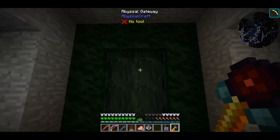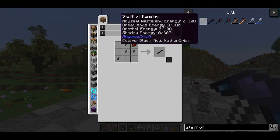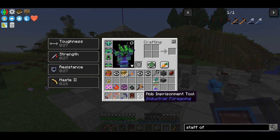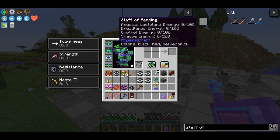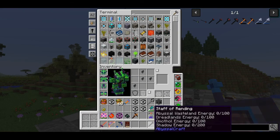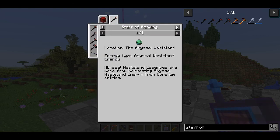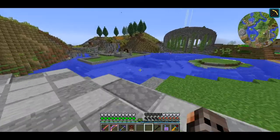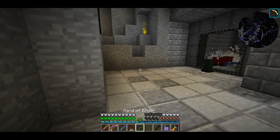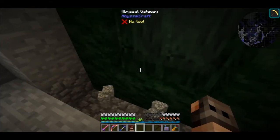Make a space like a standard nether portal and right click with the key — there is our portal. The key has unlimited uses so you can spawn as many portals as you want. The first dimension we are travelling to is called Abyssal Wastelands. We are also going to need a staff of rending, which captures the essence of the dimension you are in and allows you to upgrade your Necronomicon. I also brought a digital miner and some safari nets in case we find something interesting. See you on the other side.